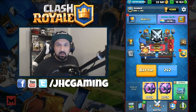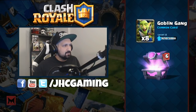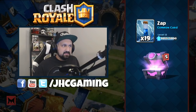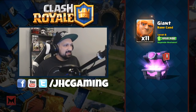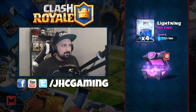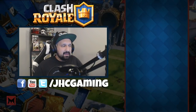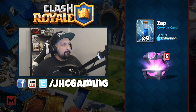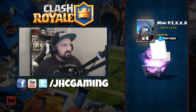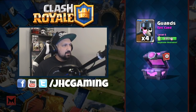We got two magical chests — can we get a legendary? More goblin gang, more zaps, battle ram, mega minion, more gold, giants, and no legendary. Epics: lightning — nobody plays lightning but it might come back. When lightning isn't in the meta people start playing mega minion again, so maybe lightning makes a comeback. More goblin gang, minions, gold, barb huts.